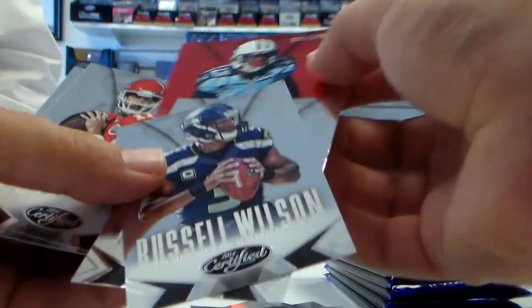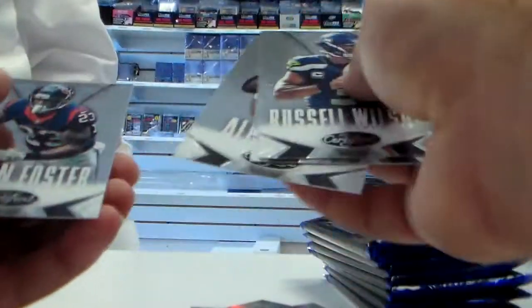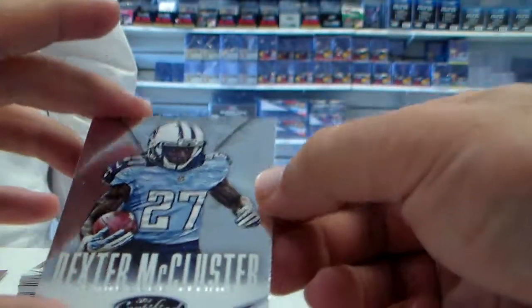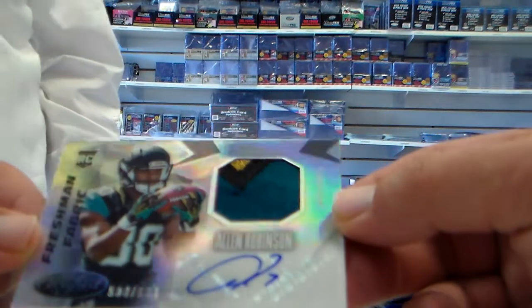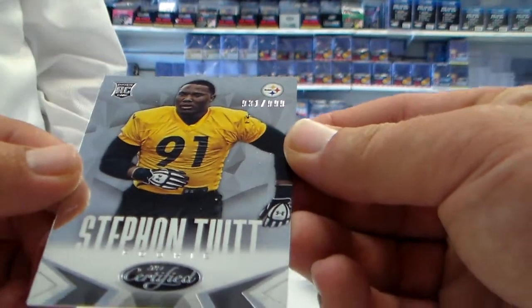Russell Wilson, Keenan Allen. That was a dummy. At 249, Kendall Wright red. Dexter McCluster, Vincent Jackson. Allen Robinson patch auto, three colors, nice — 699. Steven Tuitt at 999.